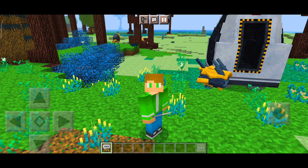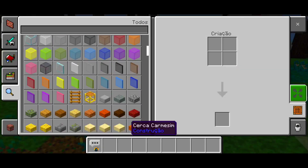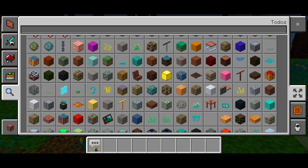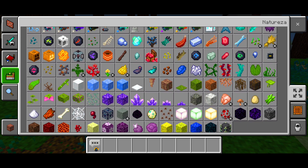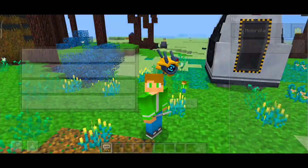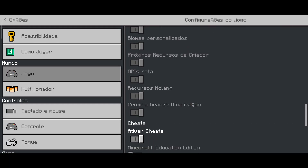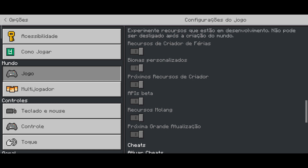Esse addon funciona no MCPE 1.18 e 1.19, tanto faz. Sem mais enrolação, vamos começar. Esse addon tem muita coisa sendo adicionada. Olha a quantidade de itens que tem aqui no inventário. Tem muito mob sendo adicionado, tem carro, e por aí vai. Quando você for instalar esse addon, lembre sempre de ativar as opções de experimentos — ativa todas elas.